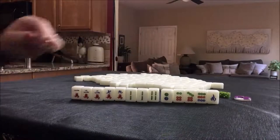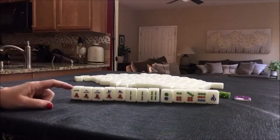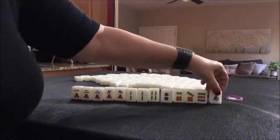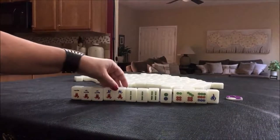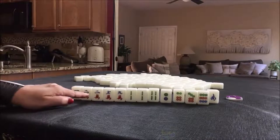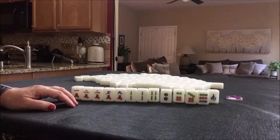There's a fawn called Triple Pung — number 32, and that is 16 points. We're in west seat and it is north round, so this is not going to bring us any score from seat wind. I think I would discard that for no honors, that's a point. We do have a seven, nine and a seven, nine — we could do mixed double chow. We wouldn't be able to do Triple Pung though, and Triple Pung is more score — double the value.